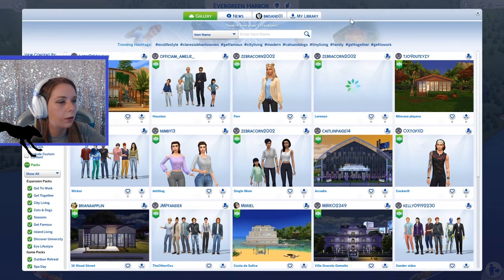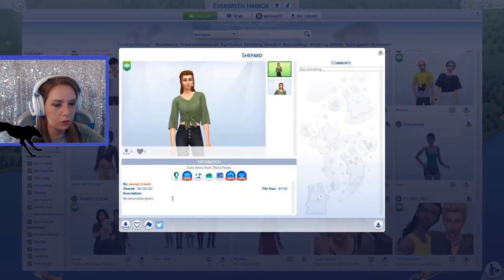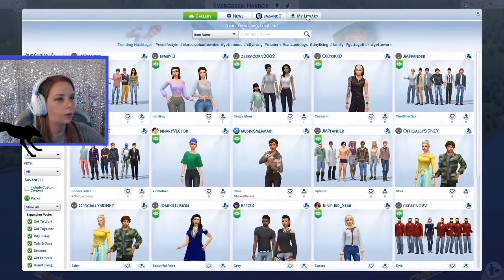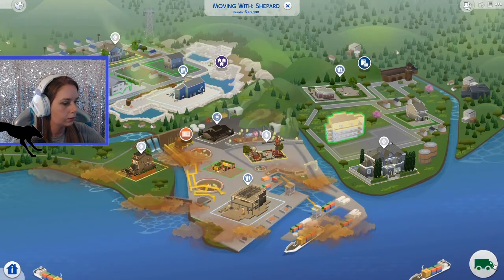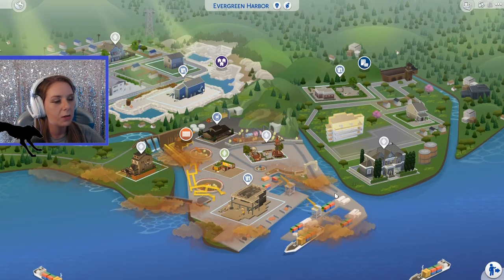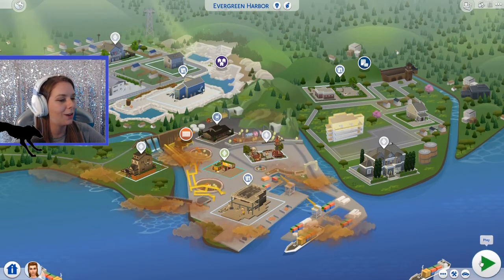Let's just find someone off the gallery to start with. We have the Shepard family. No description, but she's made by Ugni Trash. We don't have the tiny living pack, luxury, or the discover, but we can change her up. Let's download. So we'll go to my library and place her here. Let's move her in. We'll start off furnished. That's only going to leave us about $1,800 left. And she's missing her pants, so we're going to have to do some editing right out of the gate.